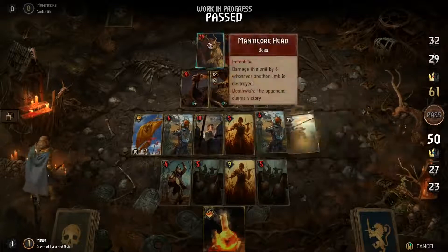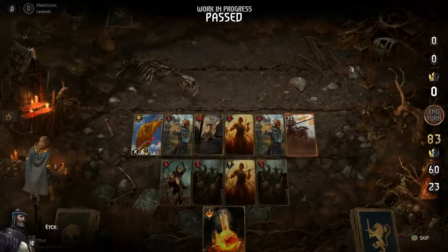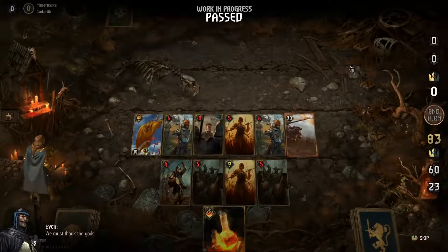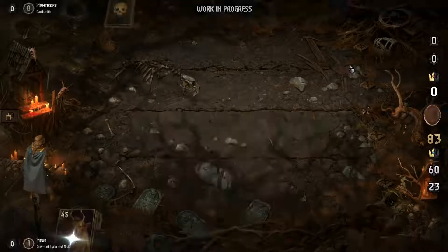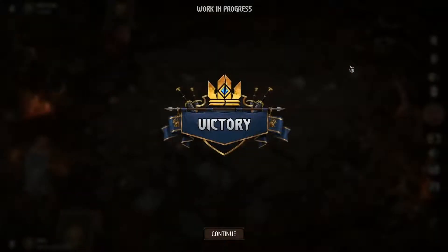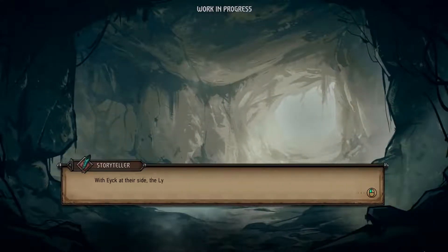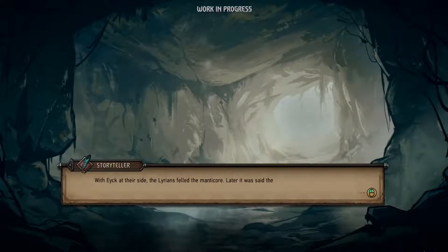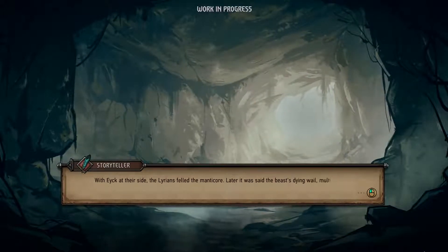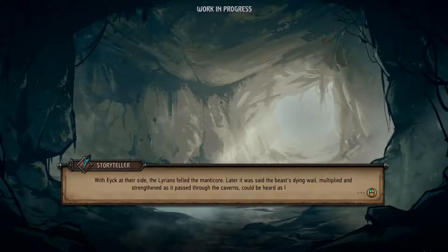Let's send out the Lyrian Arbalest and have it attack the beast's head — this should put it in range of Sir Ake's attack. Time to finish this. With Ake at their side, they cleansed the manticore. Later, it was said the beast's dying wail, multiplied and strengthened as it passed through the caverns, could be heard as far as Spala.